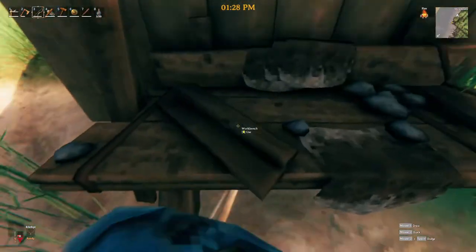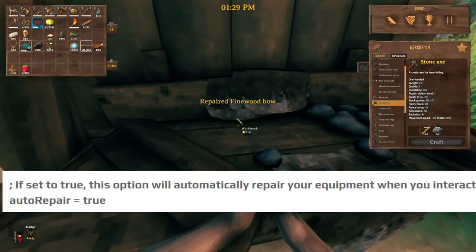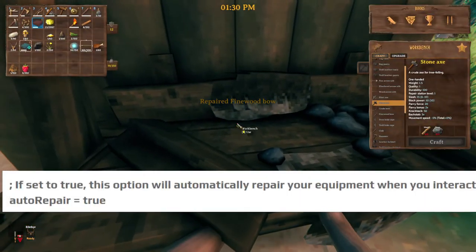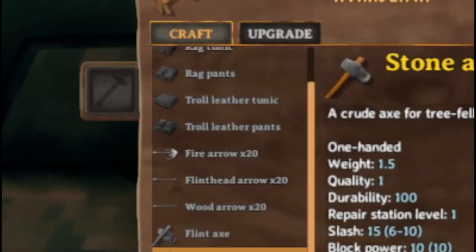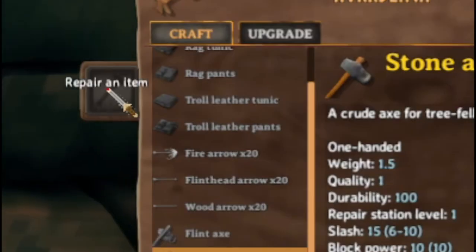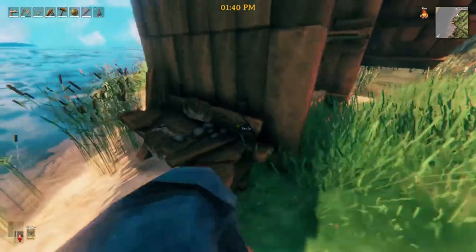Automatic repair — this is incredibly great because when I was doing my original Valheim playthrough I just found that there were times where I would forget. Whereas now I don't have to rely on my feeble memory to click the repair button. It just automatically does it for you.